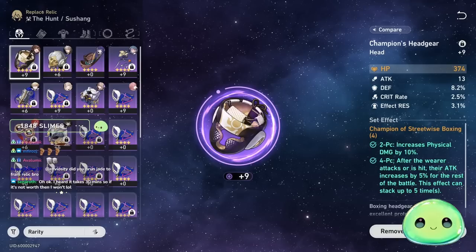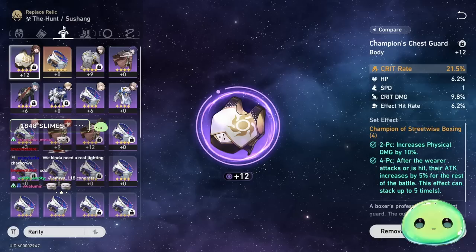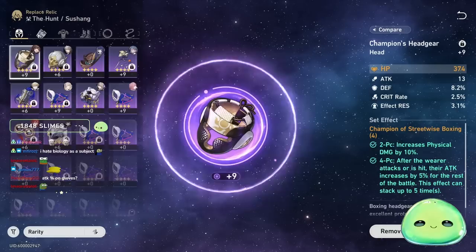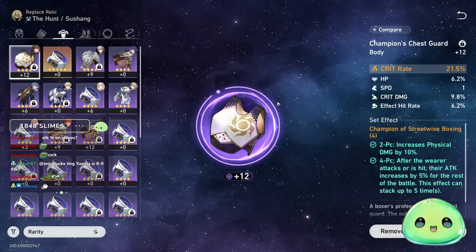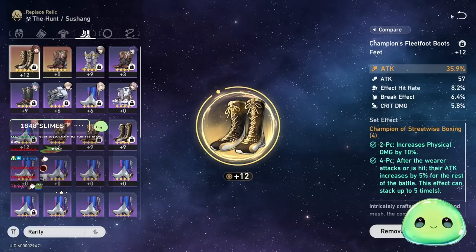For main stats: Head is always HP, gloves are always attack percent. Body is either crit rate or crit damage — swap depending on substats as you farm relics. Right now I'm running crit rate, but if I get relics that roll a lot of crit rate and I have too much, I'll swap to crit damage. For boots, I'd recommend either speed or attack — currently running attack, but speed is also great.